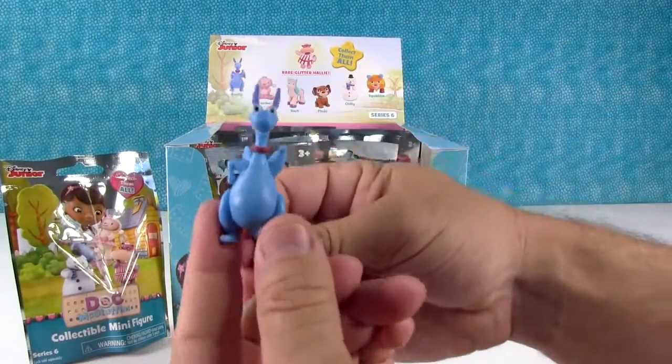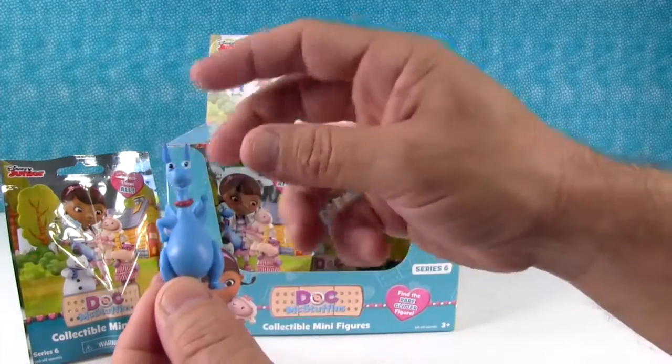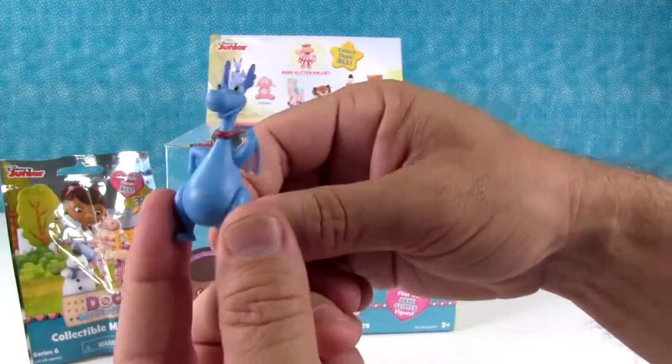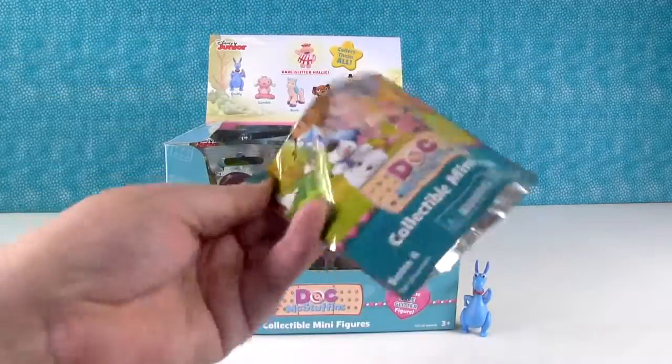Prepare for awesomeness. So we got Stuffy! I love Stuffy. He's cute, he's waving — got a little hand on his hip. Hello! People watching PS Toy Reviews, I love you. Stuffy — that was a good start.